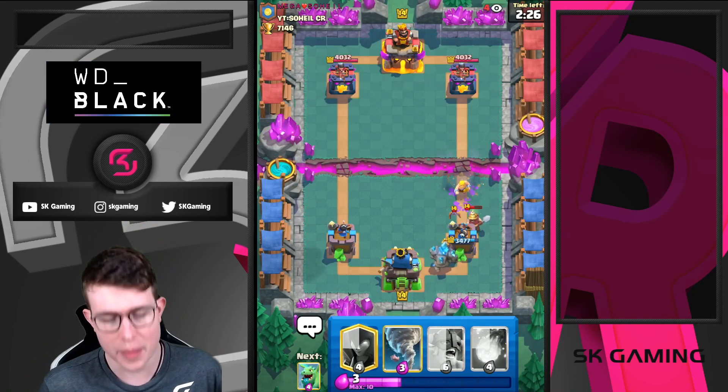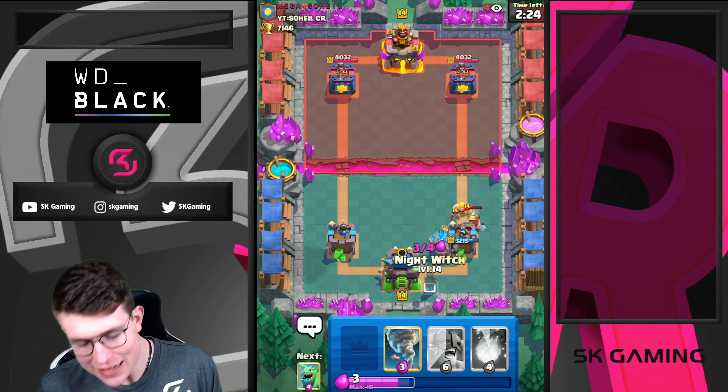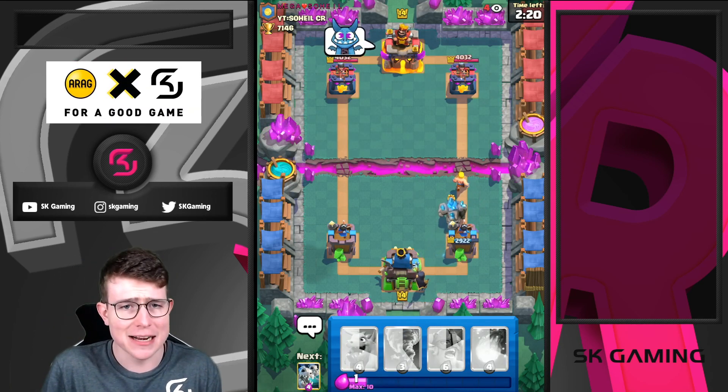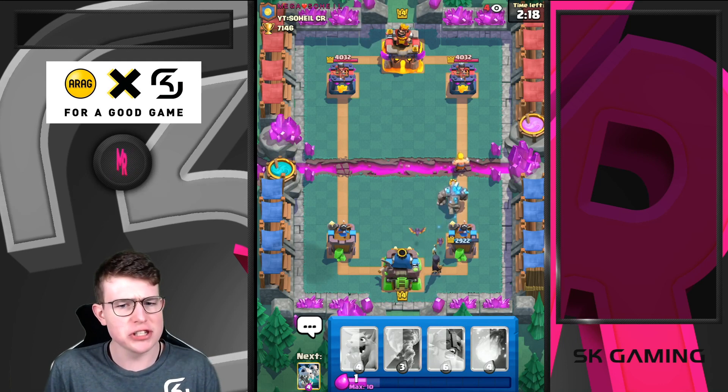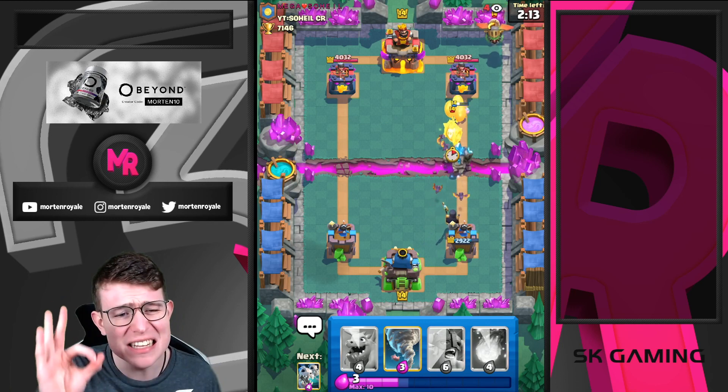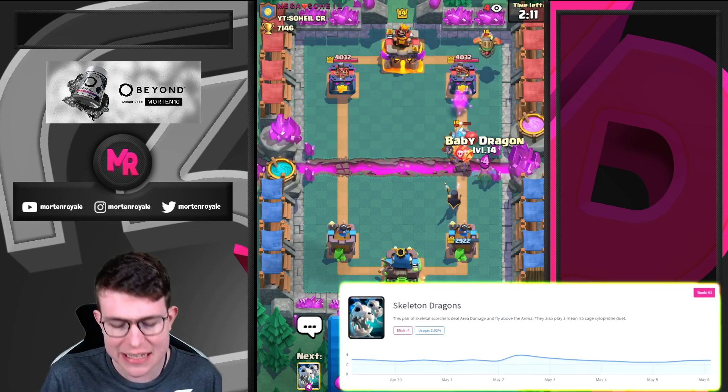I'm going to go for Baby Dragon. I know his deck — if you see cards like Skeletons, you already know it's going to be Miner control. So I'm just placing my Night Witch in the back now. I know he doesn't have a big spell. Skeletons in this matchup especially have one of the highest win rates right now in Clash Royale.